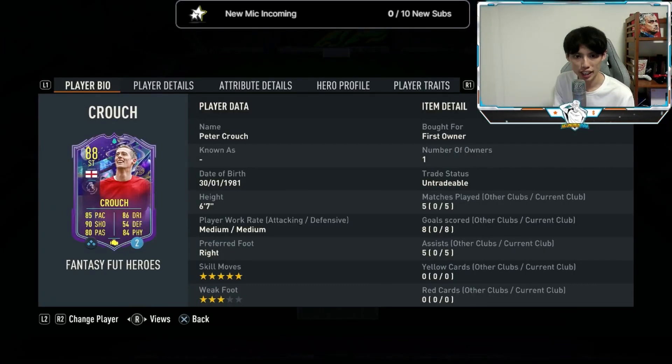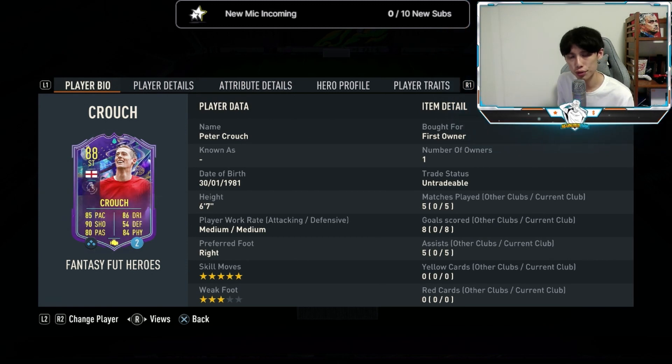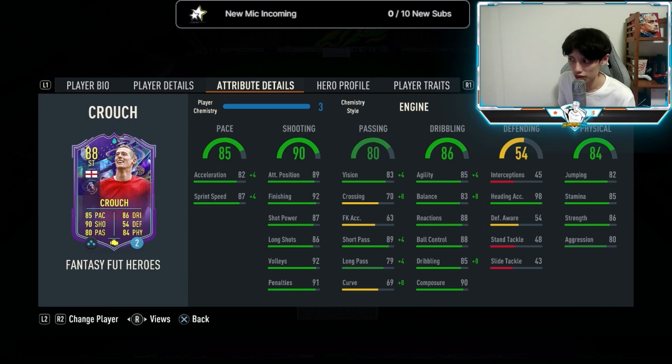So we actually managed to play five games with Peter Crouch. He has eight goals and five assists for us — that's basically three attacking returns almost every game. Let's go over the pros of the card. The five-star skill moves come in really handy, especially when you need to maneuver out of tight situations. Finishing is pretty decent as well, and decent strength.